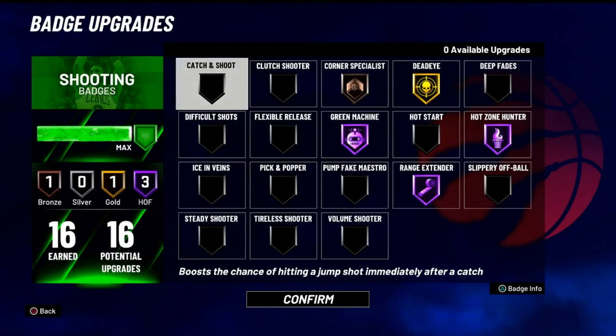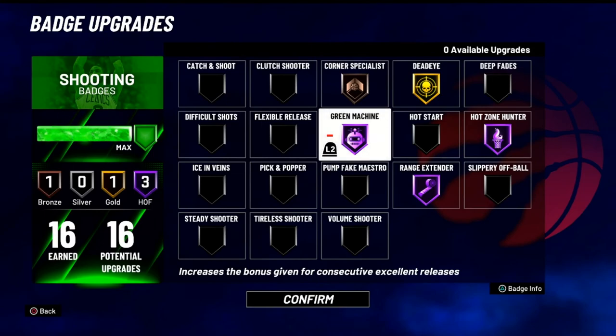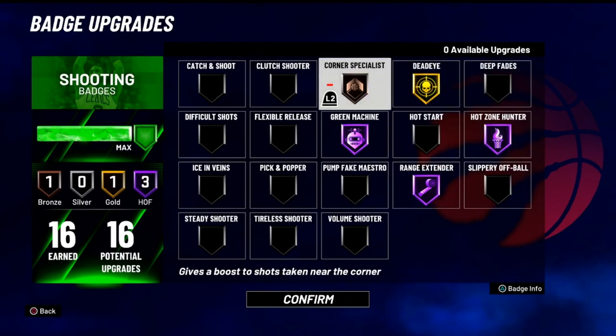Moving on to the shooting badges. We got three Hall of Fame: Dead Eye and Corner Specialist. My Hall of Fame badges are pretty much what everybody ran last year — Green Machine, Range Extender, Hot Zone 100, Dead Eye Hall of Fame. And they had Quick Draw — this year, no Quick Draw, that's clutch. So we can make up for the badges and make them Hall of Fame, go with Corner Specialist.